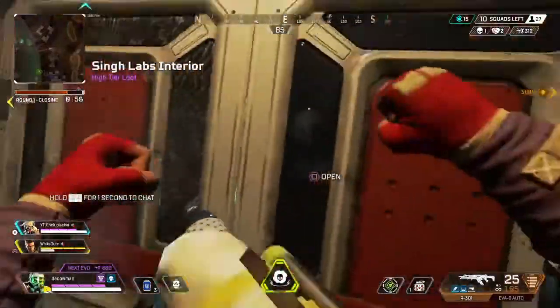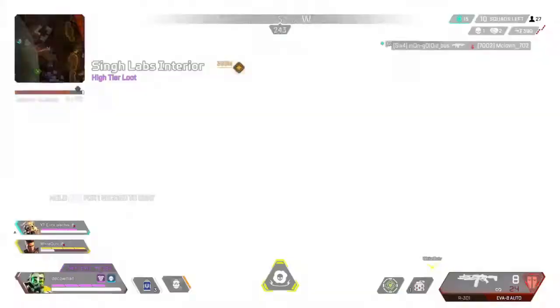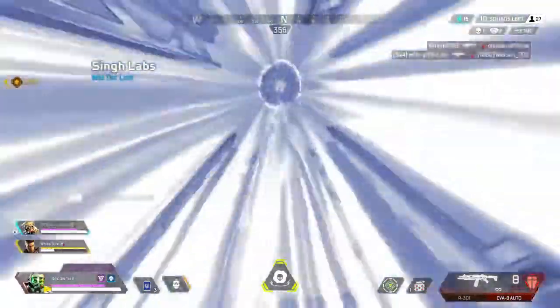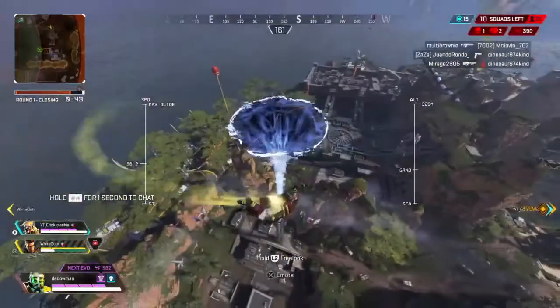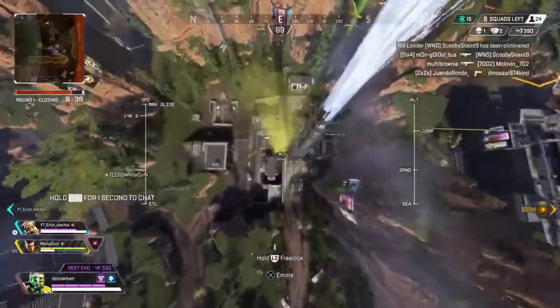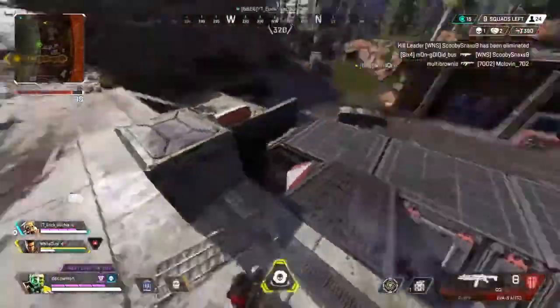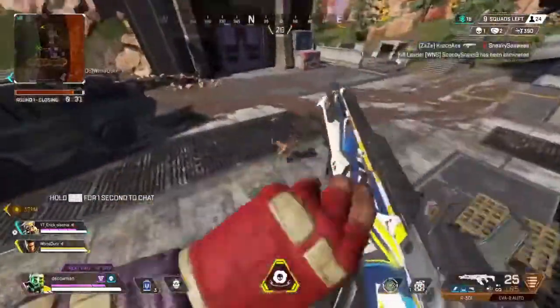Our third and final legend combo is Caustic and Horizon. How this works is Horizon will throw down Newt — the black hole — on your enemies, and then Caustic throws in his ultimate ability. The enemies get trapped in the black hole and slowed by Caustic's gas, which basically makes it inescapable unless they use their abilities. This combo is just really deadly — it's super easy to get the knocks when enemies get stuck in the gas and the black hole.